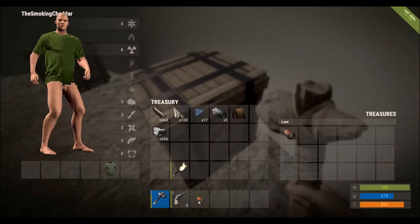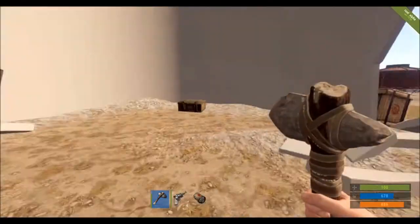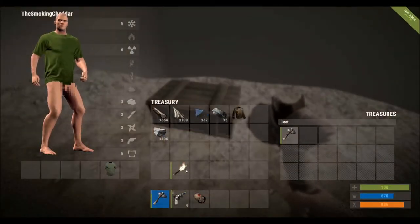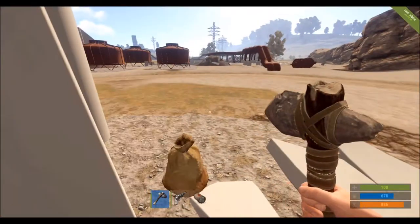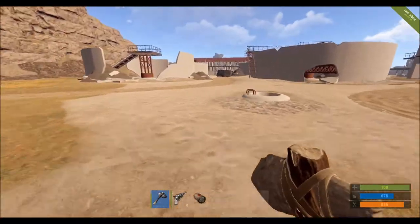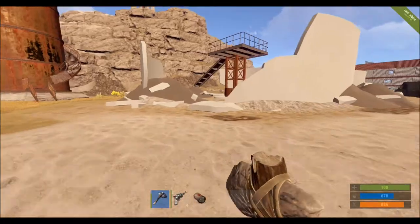The reason why we are coming to these towns is — as you can see already, I've been in this town two minutes and I've managed to find myself a handgun, high quality metal, and some medical supplies. I've also managed to find some blueprint frags. The more blueprint frags I find the better, and I will get to that in a minute or two.